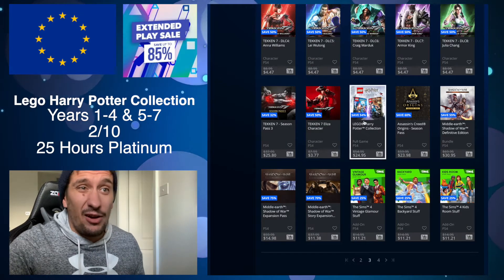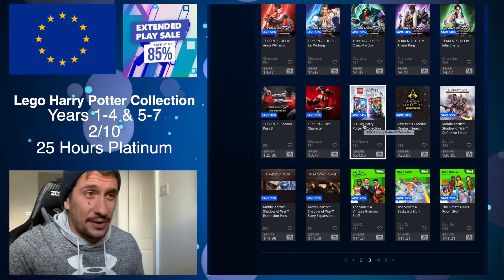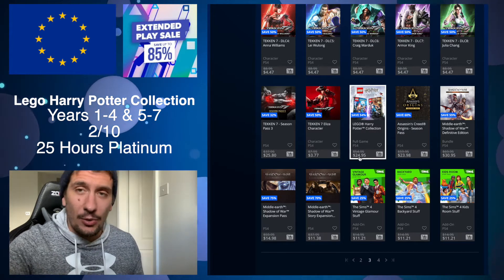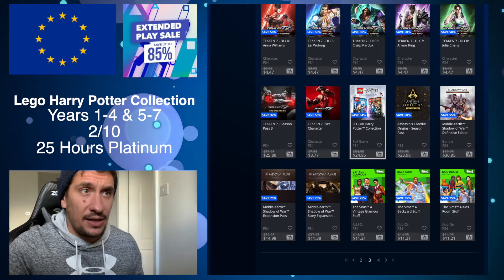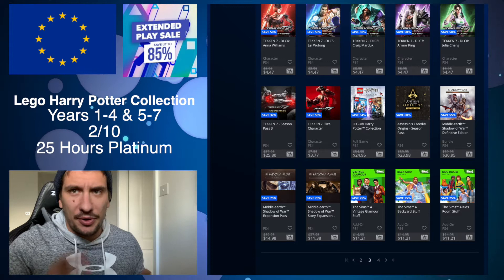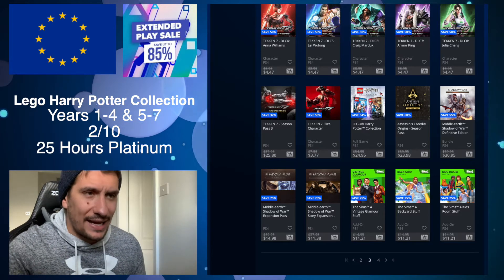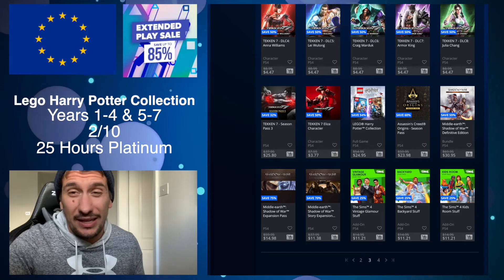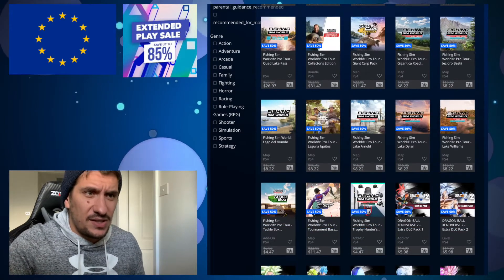Out of all the Lego games, the Harry Potter collection is probably one of the easier ones — less time consuming, and for the price you're actually able to get two platinums out of it: the first and second Harry Potter games. They're pretty easy platinums. I think it's probably like a 20 to 30 hour platinum, but still about a 2 out of 10 difficulty.